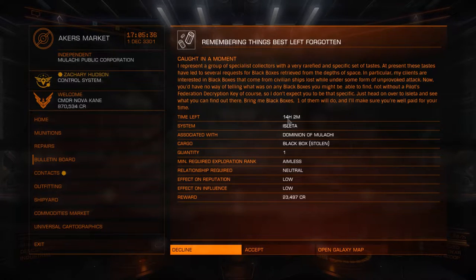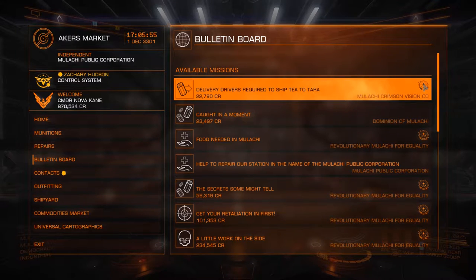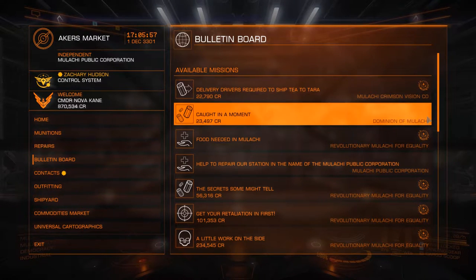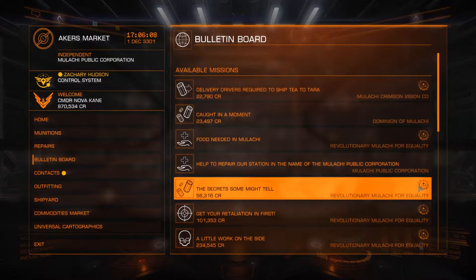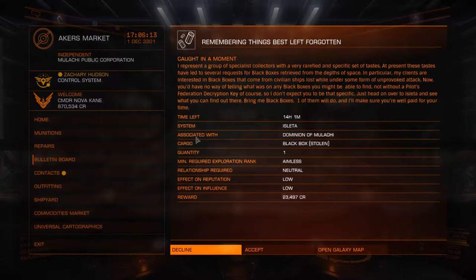Time left: 14 hours 2 minutes - pretty sure we can do that. In the Isleta system. Associated with the commissioning faction - these are the people who are going to be paying you. We can click decline and look on the right-hand side to see whether there's a major faction icon. This one is a federation faction, this one's independent. We're going to get some street cred with the Dominion of Malachi, but the federation at large isn't really going to care.